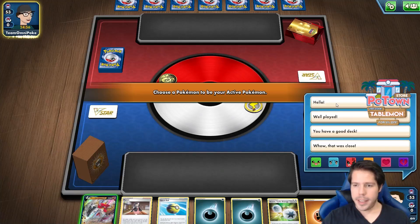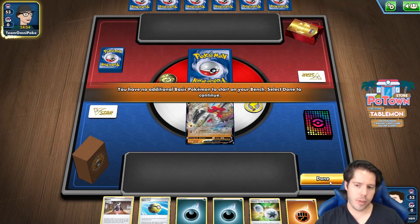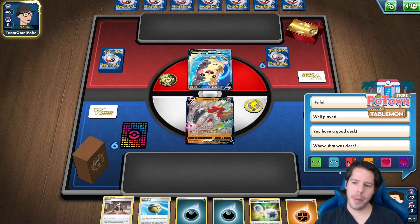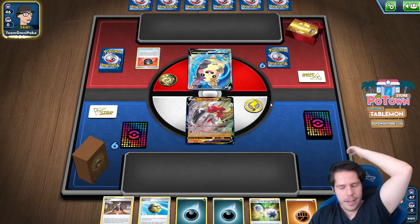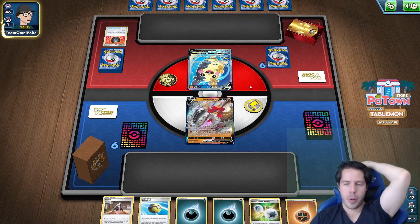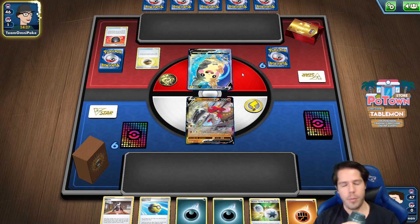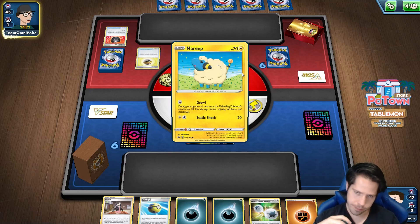Alright, so we're up against Team Omnipoke — pretty cool to see. We're going to attack Mountain Hunt, we'll see if that works out. They show more Morpeko V... I have no clue whatsoever what they're running. No Basic Pokemon they wanted, so the Level Ball gets discarded. We see a Mareep.